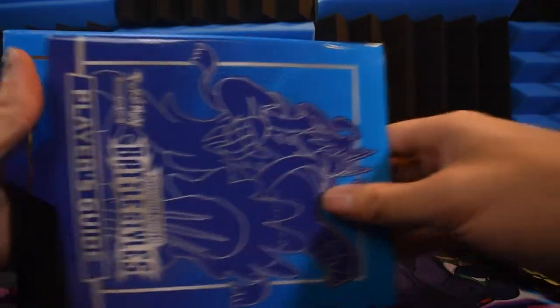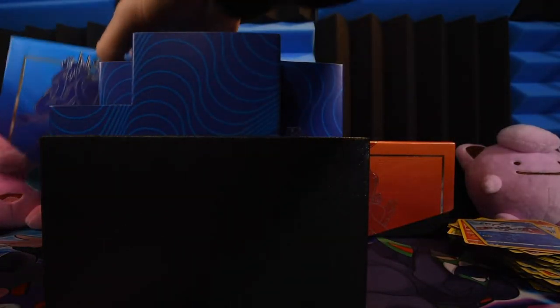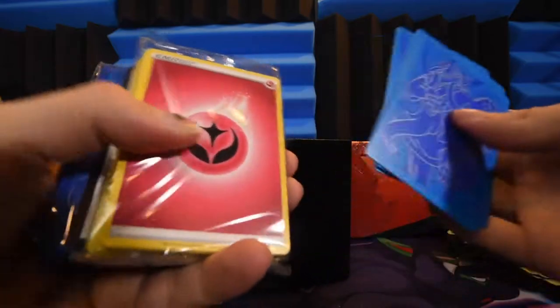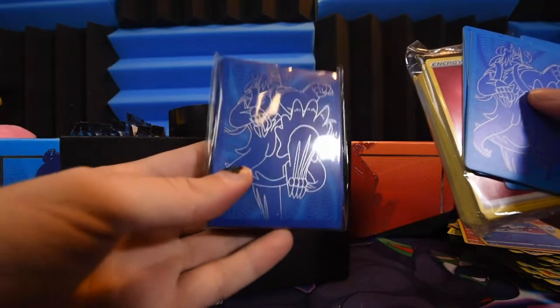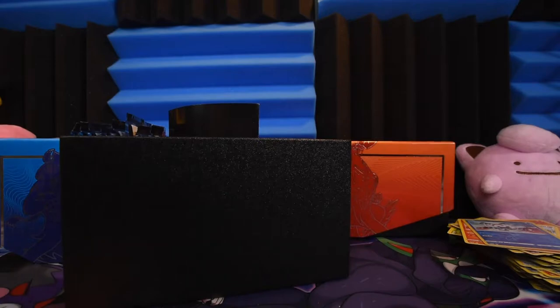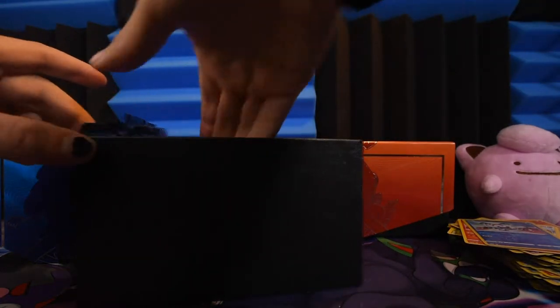Box number two - look at that, it's blue, that's crazy. A lot of the same stuff: dividers, I'll give away this code card at some point during the video. These are our other sleeves, player's guide, markers - there's the boosters, that's what we want.